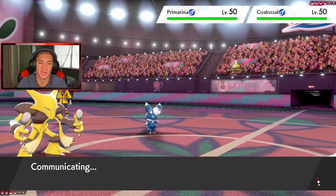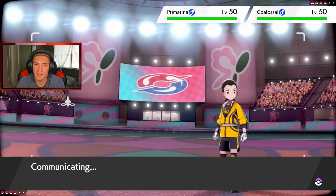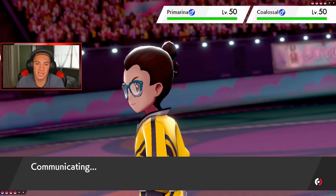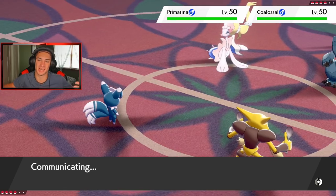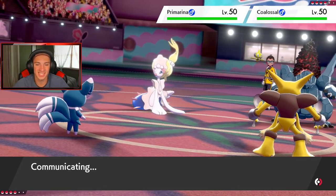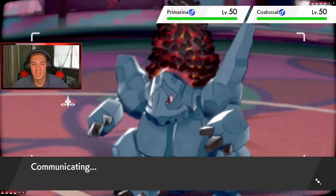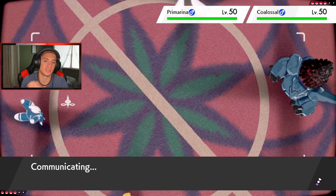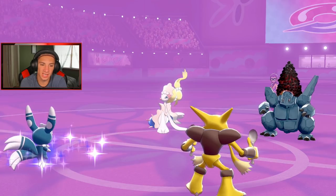You gotta think Meowstic's going to Fake Out, right? Everyone thinks Meowstic is going to Fake Out — but this one's not running Fake Out. We're going to set up Psychic Terrain instead, which is crazy because we can't use Indeedee anymore. They used to set up the terrain instantly. This is a new Psy-spam approach — it's pretty cool. This is why I picked this team to show off.